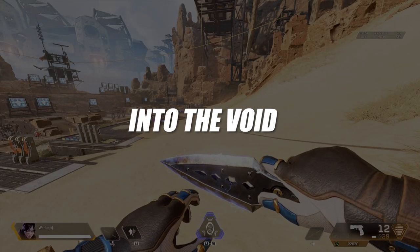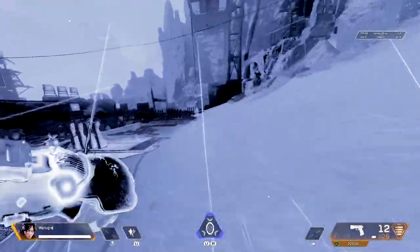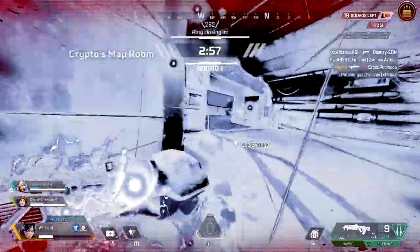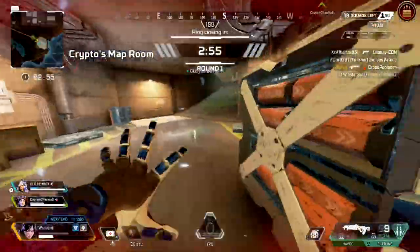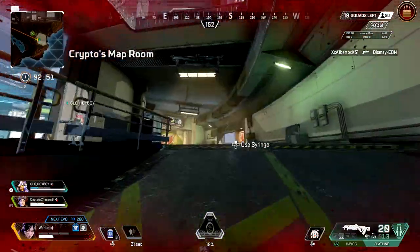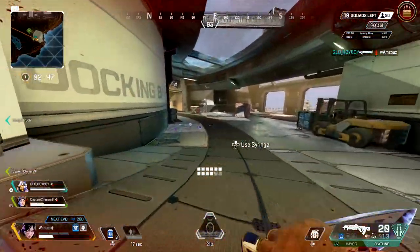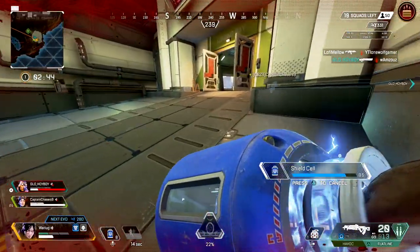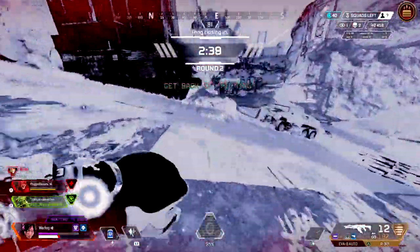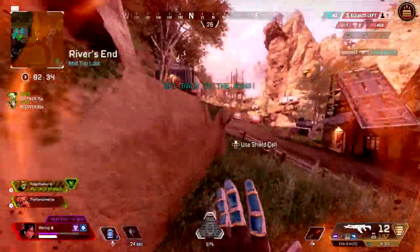Now onto her tactical: Into the Void. Wraith steps into the void, which causes her to avoid all damage for a short time. She can also see enemy players in all surroundings while inside the void. This is a great ability for aggressive players. It allows you to have a get-out-of-jail-free card. Into the Void has an animation that takes 1.5 seconds to activate and slows Wraith's movement by 20% during this animation, so you need to use it at crucial times.